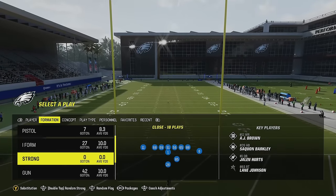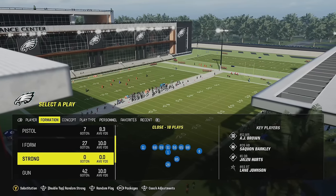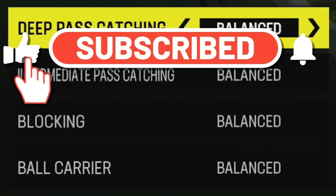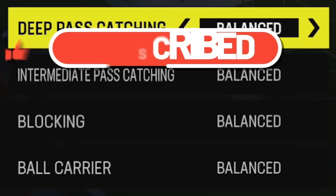Welcome back money team, this is Mad Money Shot. Got another tips video for you guys today — we'll be going over the best coaching adjustments to use in Madden 24 right now. If you guys don't know how to access your coaching adjustments, on next gen consoles just push in the right stick and it'll bring up your coaching adjustments. If you want to see more videos like this, please subscribe and hit the like button.